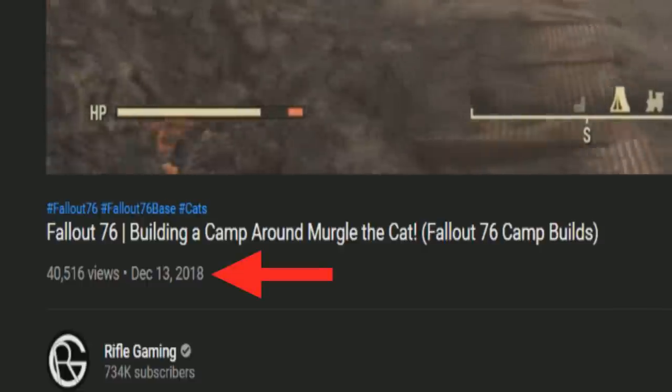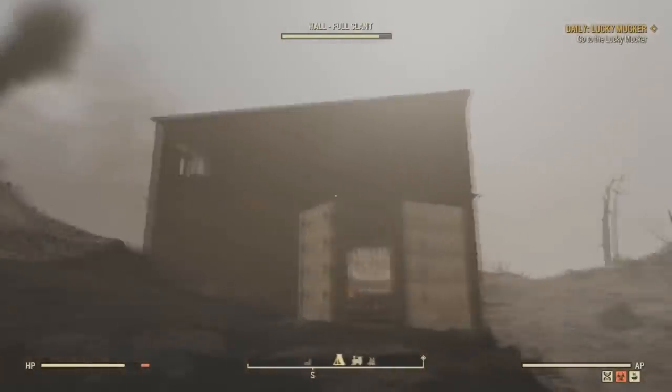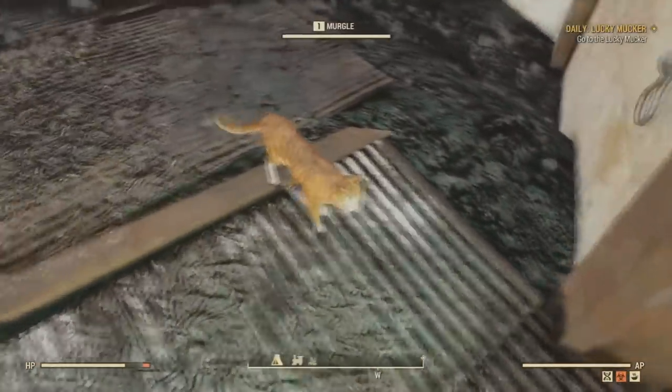About two years ago, on December 13th, 2018, I uploaded one of my very first camp builds around Mergle the Cat. The reason why I decided to upload this camp build is because I wanted to show players that you can, in a sense, have a pet cat.